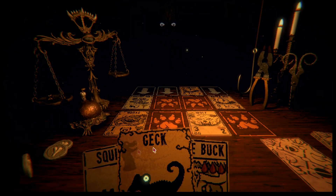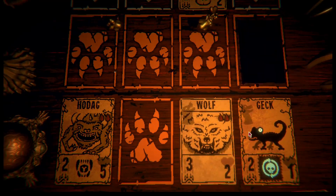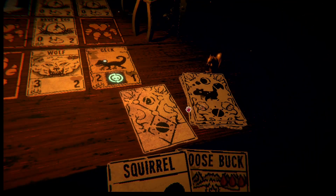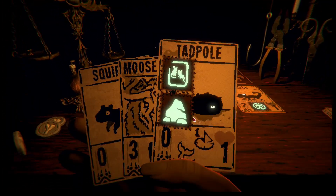I think the toughest thing with Hodag is just getting him past that first point. That's so much easier to take down cards with two than one. Like here — now Hodag can take out all of these raven eggs. That's so much easier.